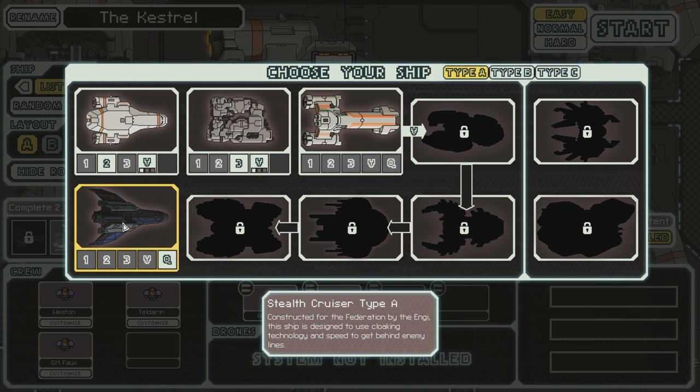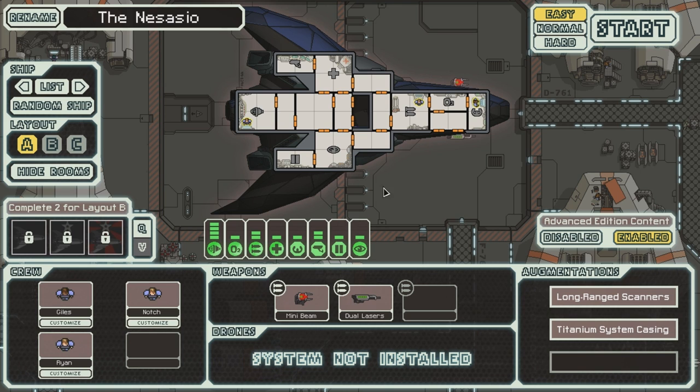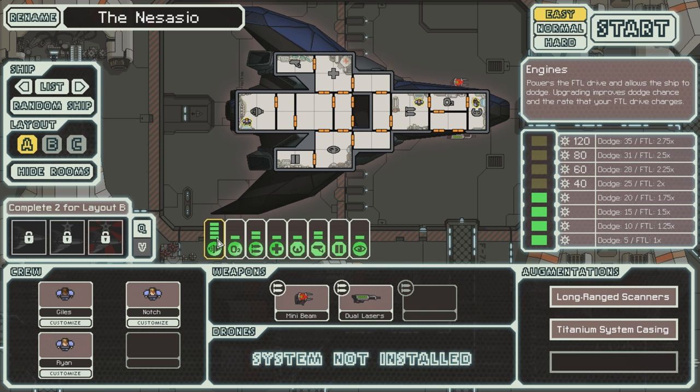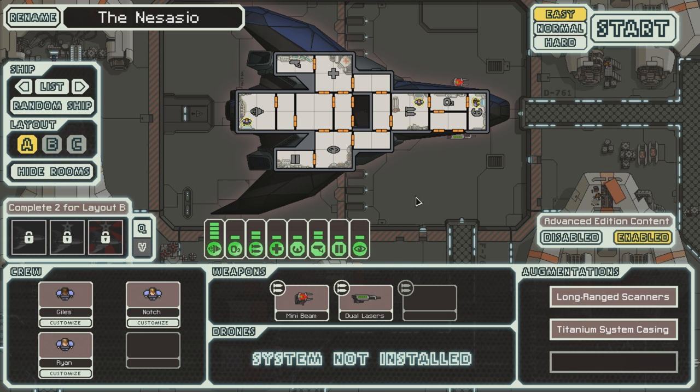And then we have the Stealth cruiser, constructed for the Federation by the NG. This ship is designed to use cloaking technology and speed to get behind enemy lines. As you can see, it's got cloaking, but it doesn't have any shields, which is kind of crappy. It does have quite a bit of dodge, so you have to rely on your dodge and cloaking to avoid projectiles.